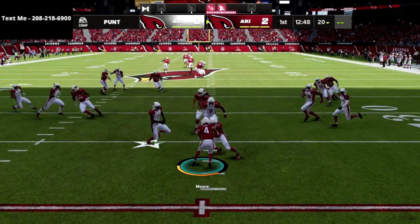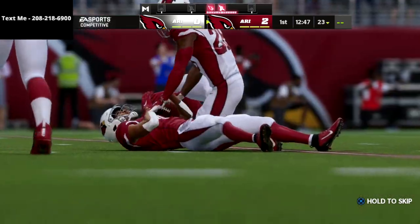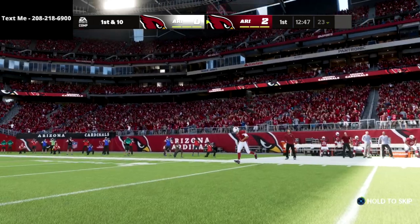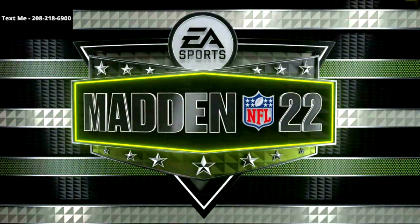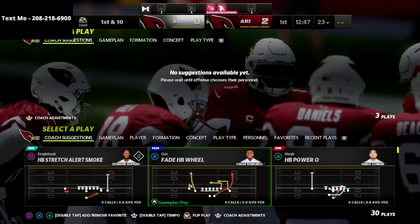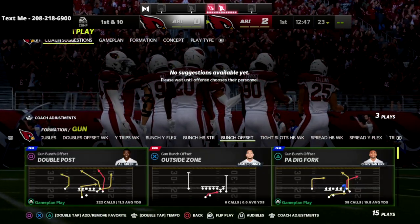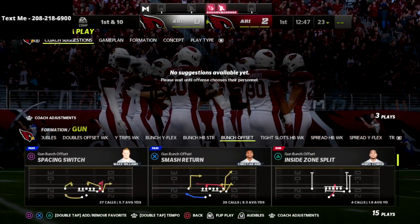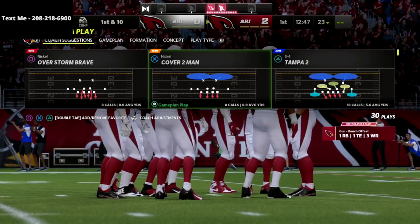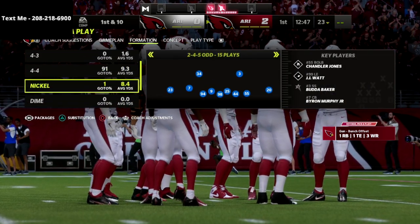In this video I'm going to show you my favorite defense in Madden 22 as a base coverage. This is a base call I like to use at the beginning of games whenever I'm just trying to feel out my opponent and see what they're about. This is my go-to defense. I think this is one of the most effective defenses in the entire game. Today we're going to be talking about Nickel 245 Odd.